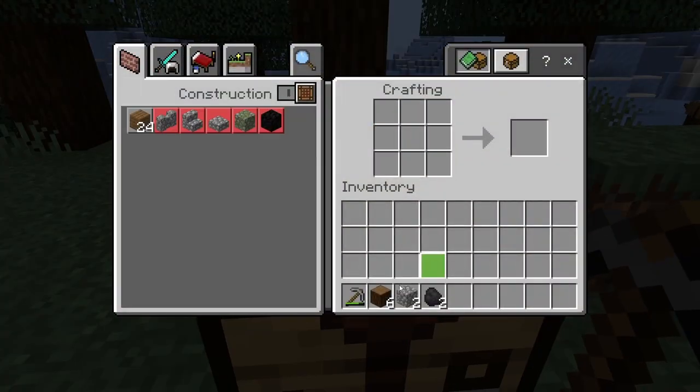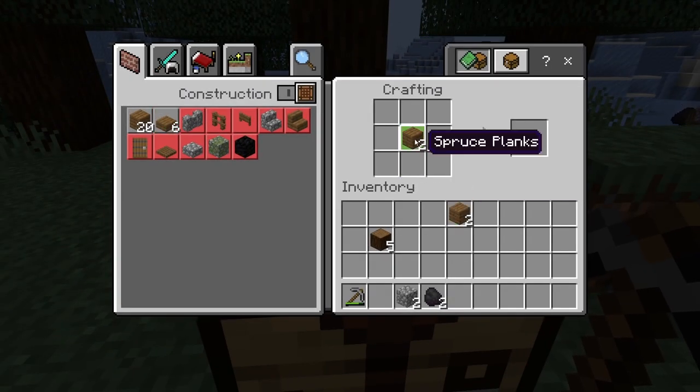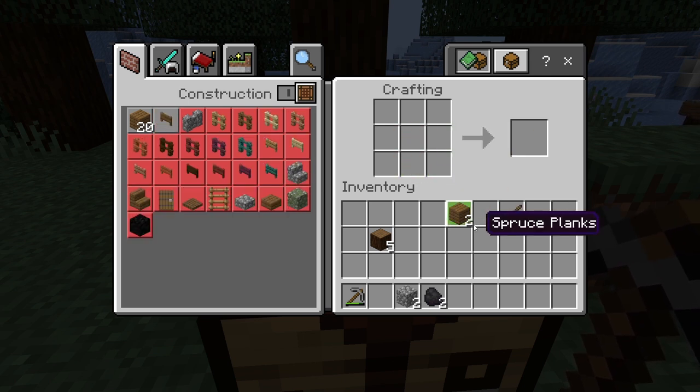First, let's craft the sticks. Take one of your logs and place it in any slot of the crafting table. And just like that, we've got our sticks. It's as simple as that, folks.